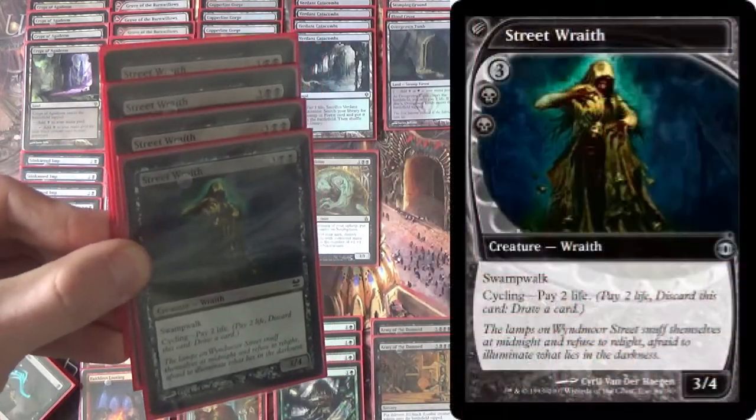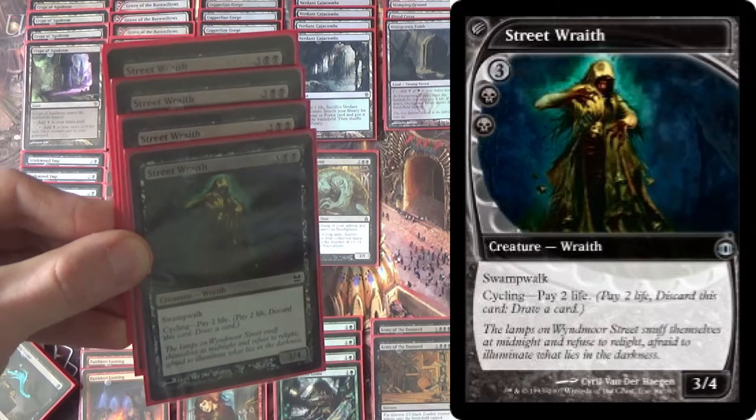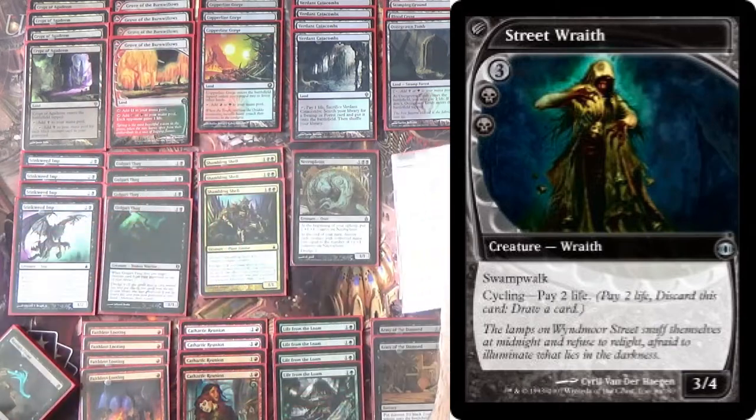Because we want to fill up the yard really quickly, we have Street Wraith, which counts as a black creature for Crypt of Agadeem, but also has cycling. It seems pretty good in what we're doing.